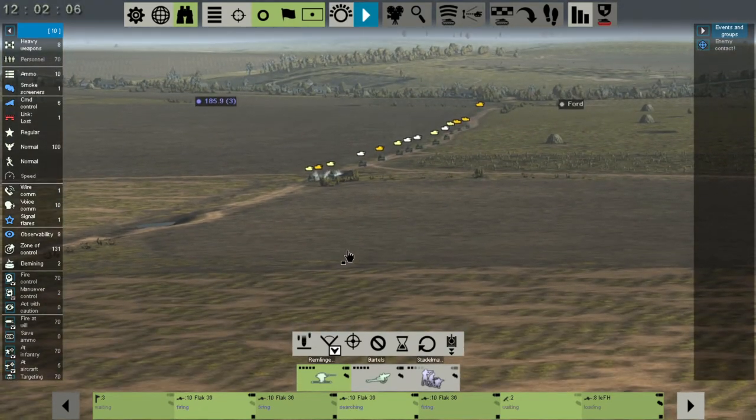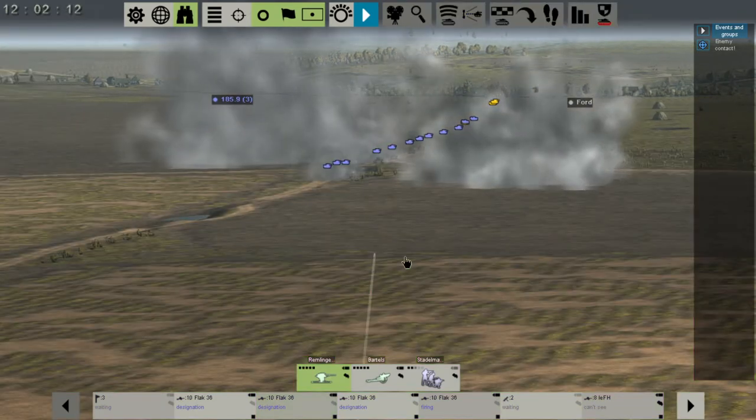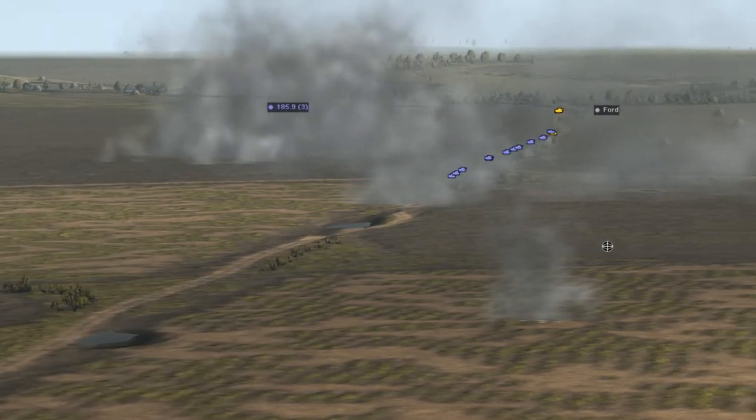We should start seeing a flurry of bullets. There they go — just like that. Let me deselect so it's not so green. Control backspace. And everyone's tearing each other up.